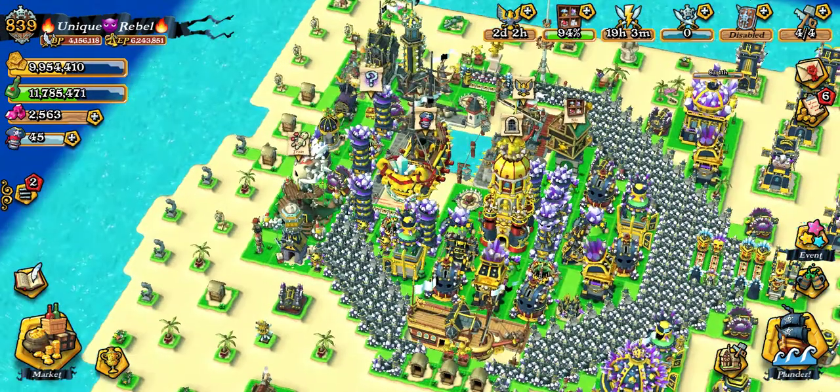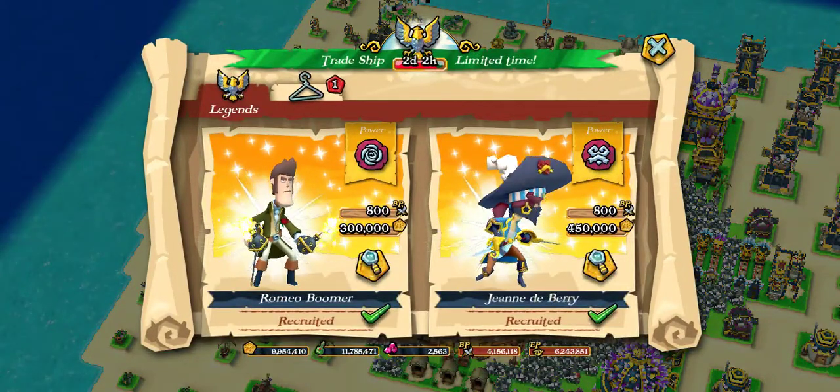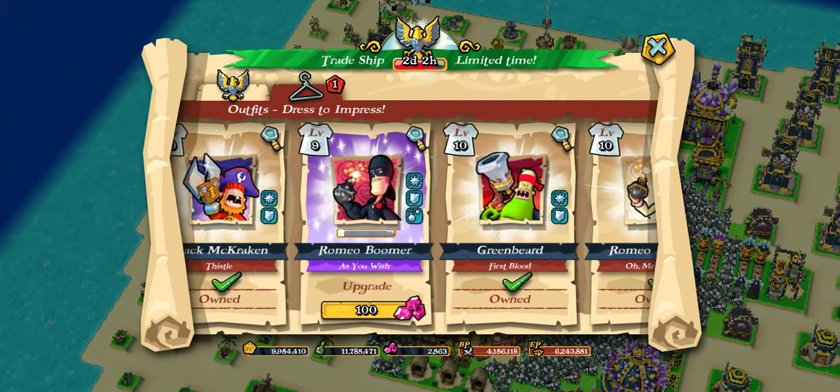When I get the trade ship for the outfits, I always end up buying some of these personally. But to be honest with you, if I was to level this outfit out — Romeo Boomer, as you wish — I'd be spending like a thousand gems. I'd rather do a 20-streak and use around about 150 gems.